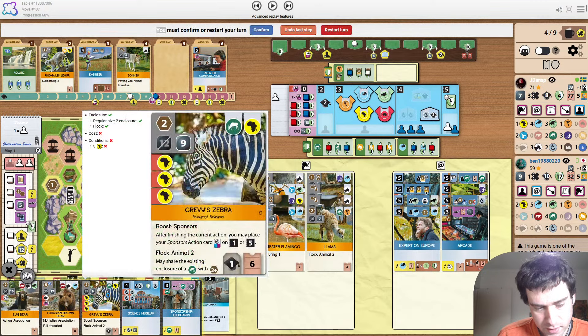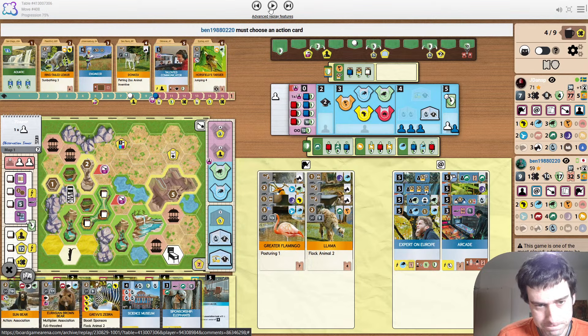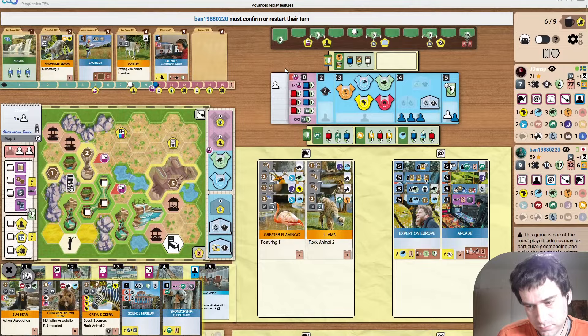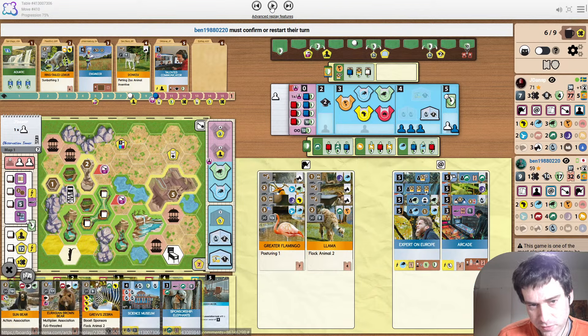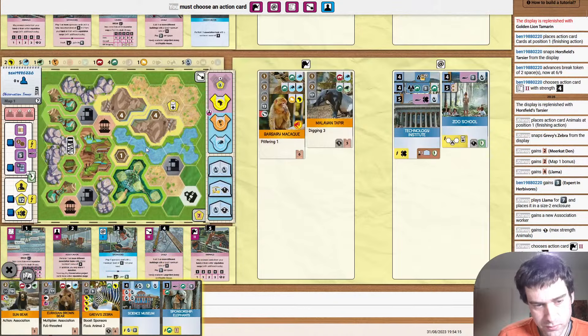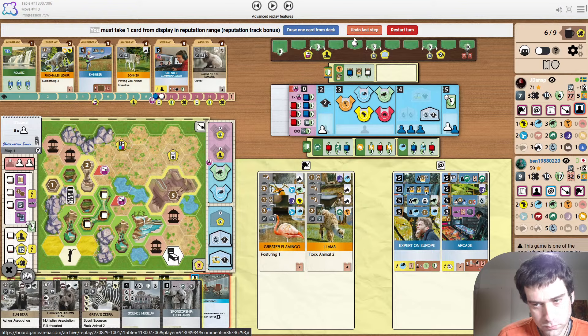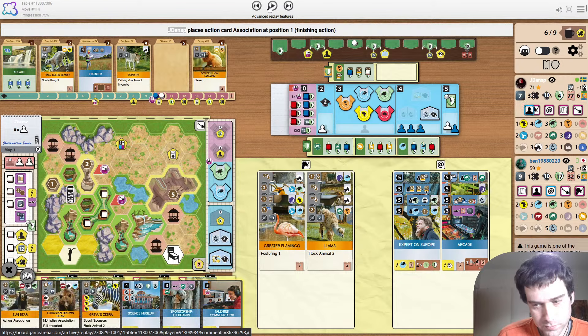Might as well take the gravy zebra as I call it, because there's no point taking the donkey. The opponent's snapping up the Tarsier — there is good reason to, it's probably the second primate that they want to support this project. There's also the ring-tailed lemur there. I don't know about this move — it's a little suspicious use of a size 5 association action. But it gets you the uncontested Talented Communicator.